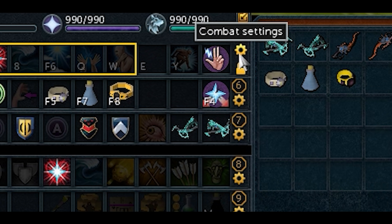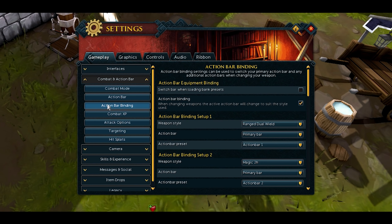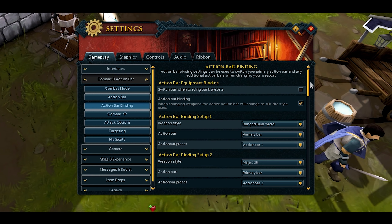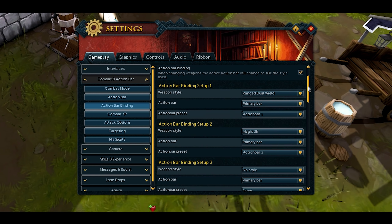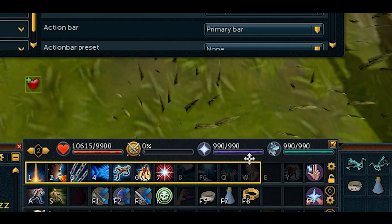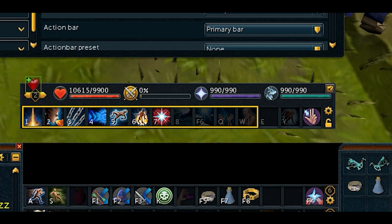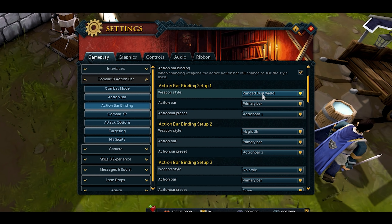For this I'm going to use all three Combat Styles, and first we need to set up your Action Bar properly. What I mean is we need to set your Action Bar up so that when you switch your Weapon Style, it automatically switches the bar. As you can see, if I switch to Melee Dual Wield it switches to a different bar, if I switch to Range it switches to the Range Bar, and if I switch to Magic it switches to that bar too.